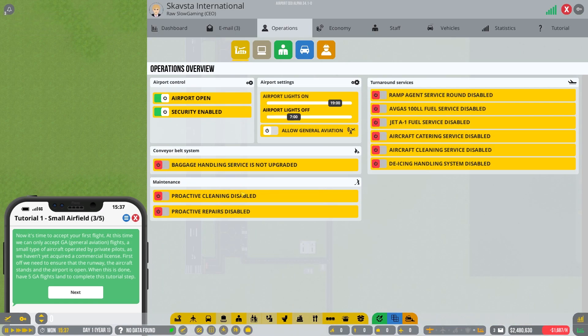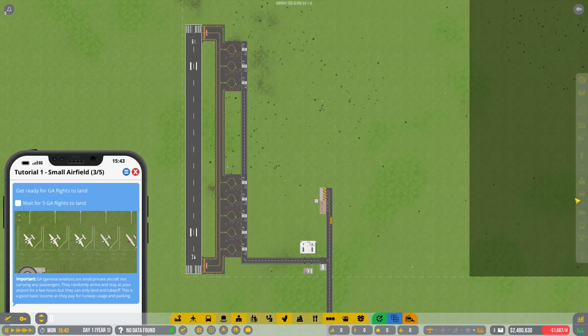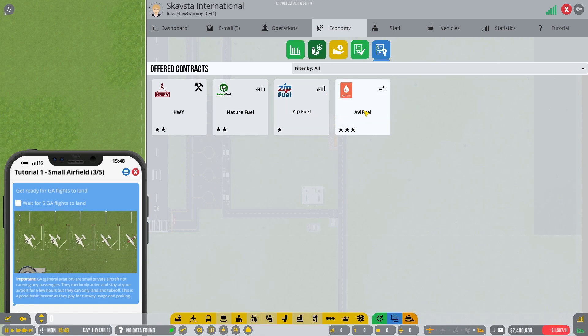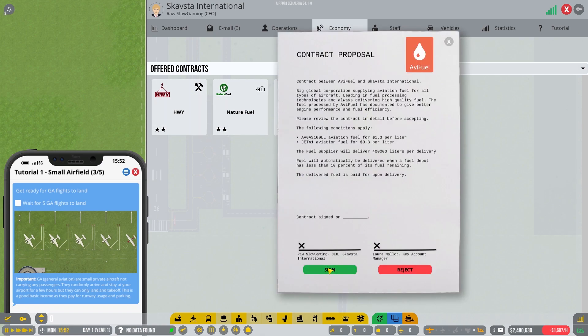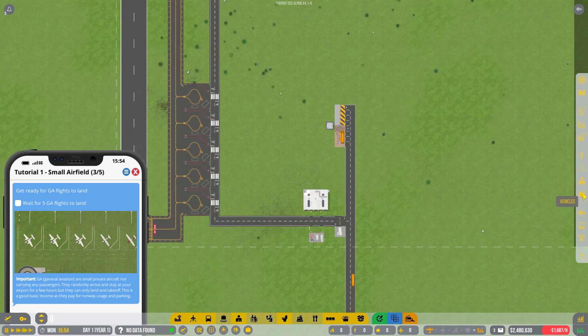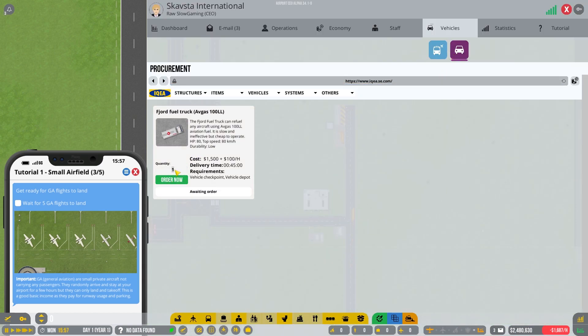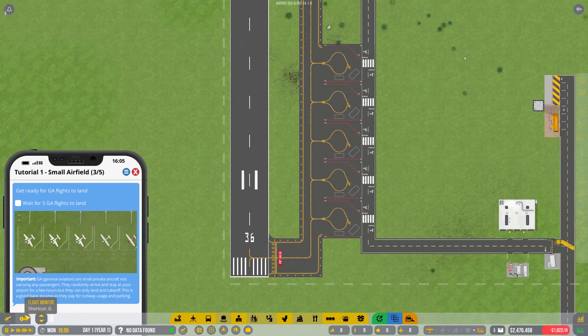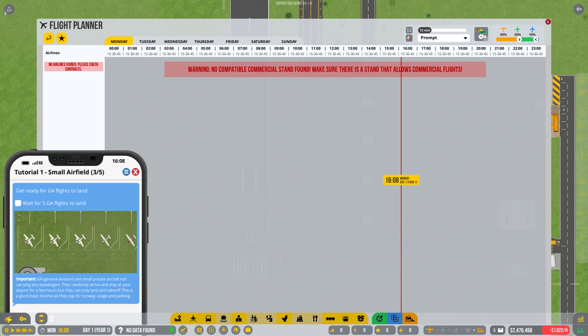Proactive cleaning stays the same, proactive repairs disabled — that's new for maintenance. Turnaround service stays the same and we should allow general aviation — that's a key thing to do. We need to set up for fuel, so let's press Contracts and do the three-star fuel contract. I'm not sure why we get three-star fuel contracts straight away — feels a little cheaty but that's fine by me. We'll do two fuel trucks, not five — five would kill us but two is probably enough.